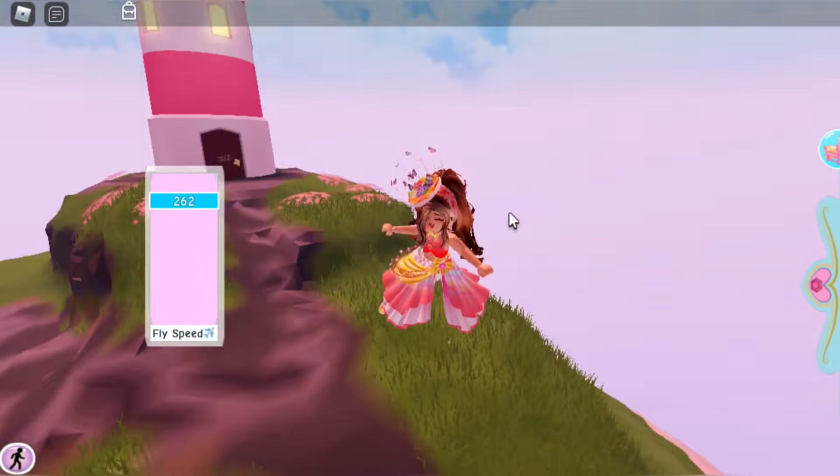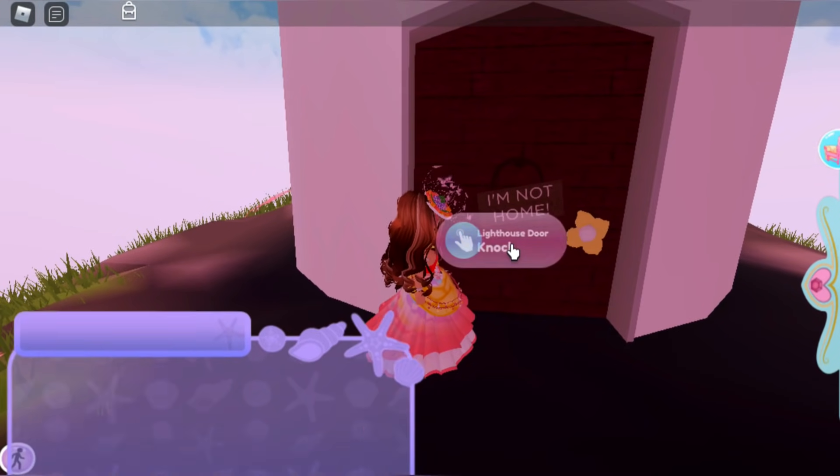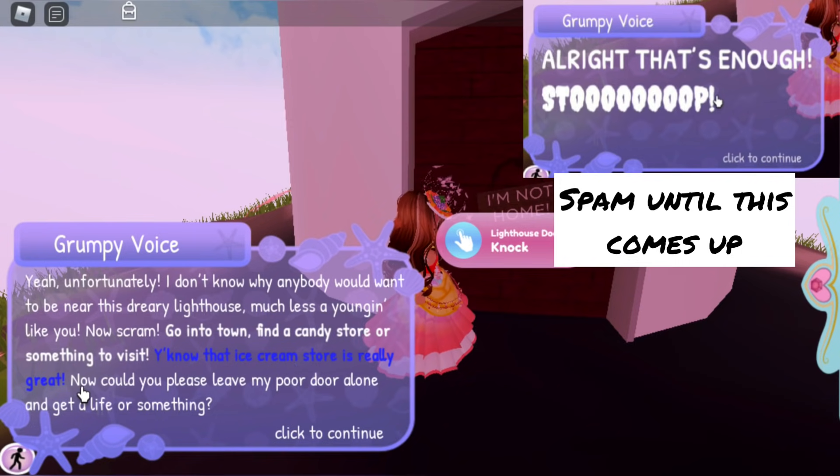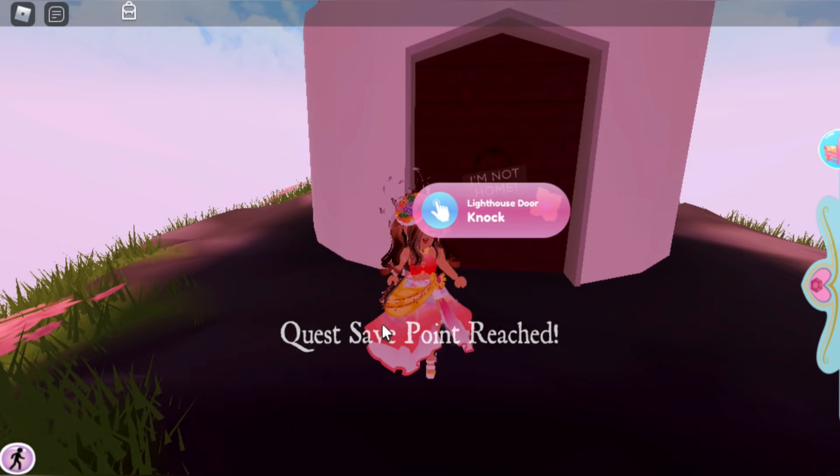So you gotta go back up to the lighthouse — I know this is back and forth. It really helps if you have the fly speed game pass. Just keep spamming the door and it'll tell you that the ice cream store is really great, so we gotta go down to the ice cream store.